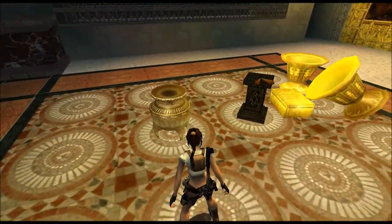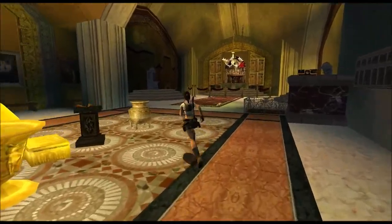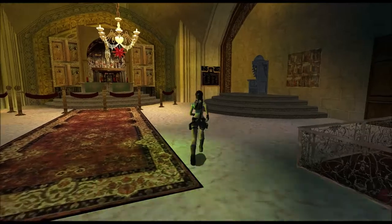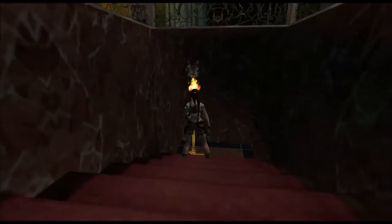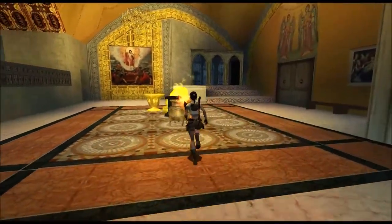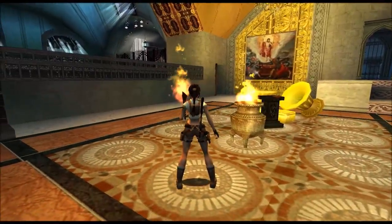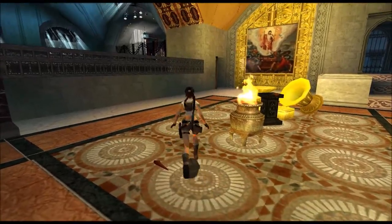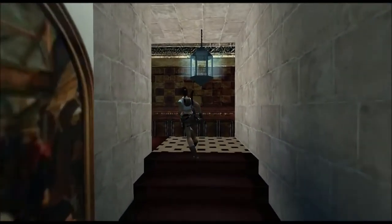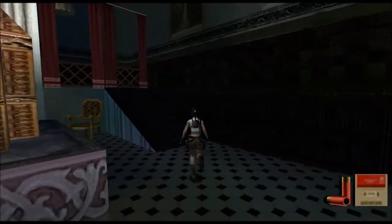Then we need to light this pot here to open this door. We can ring a bell in there and summon the clergyman, and we can get fire down these steps here. Just drop the torch here. Shoot this powder in here, get a pickup, shoot this gate, ring the bell.